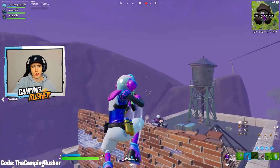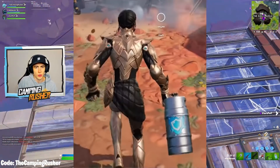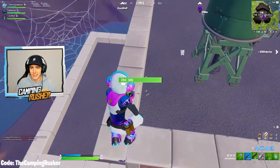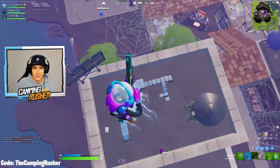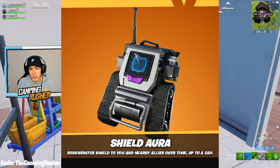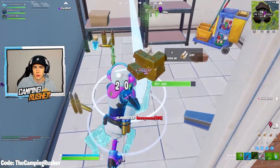Fortnite upcoming item info. Shield sprinkler — max stack 1, lifespan 30 seconds, shield per 0.4 seconds is 2, so 150 shield in 30 seconds. That's kind of a cool one — again, a lot to do with healing your teammates and the team aspect of the game. Shield aura — regenerate shield to you and nearby allies over time, up to a cap. Max shield it can give is 50. Seems like pretty similar items there.